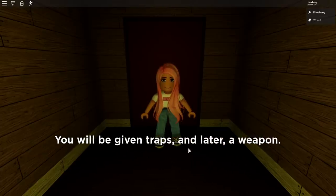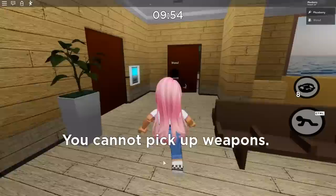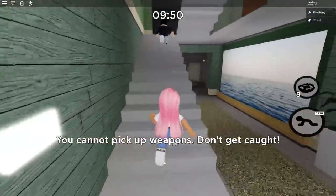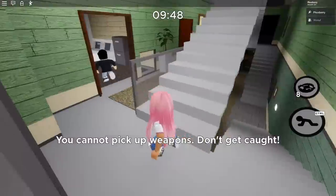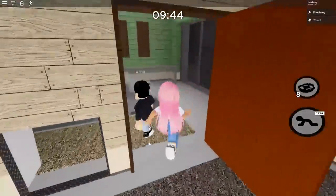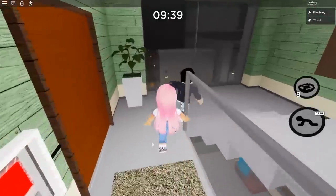You'll be given traps and later a weapon! Hey, stay away from me! It says you cannot pick up weapons — don't get caught. Wait, I can't even pick up any of the key cards — what's the point? What am I supposed to do? I guess just follow you around.